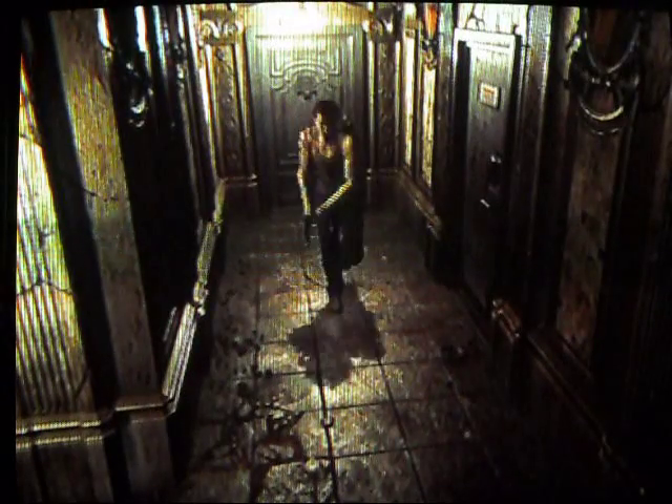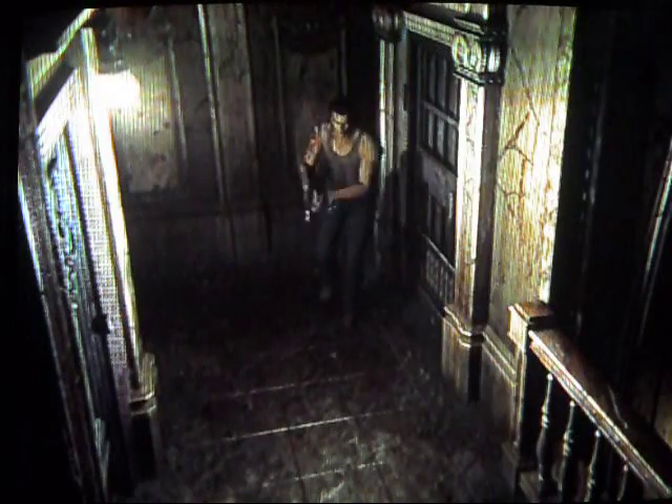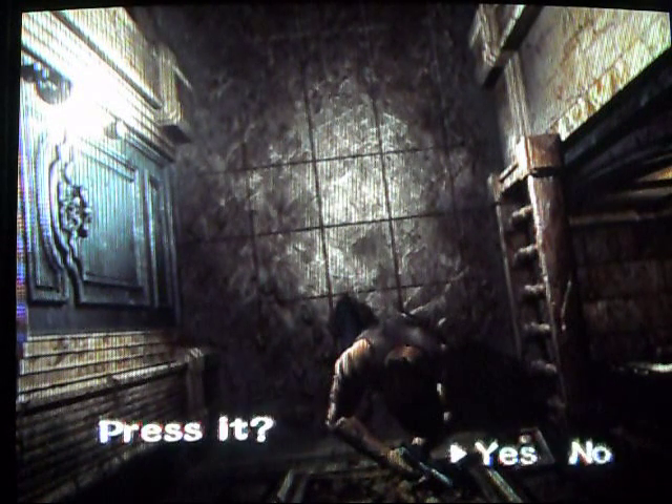Yeah, this is the right one. Okay, that's good. Let me run down the hallway. Okay, so here's the other door — that's locked. Alright, let's press the button. There's a button. Now that will lift.